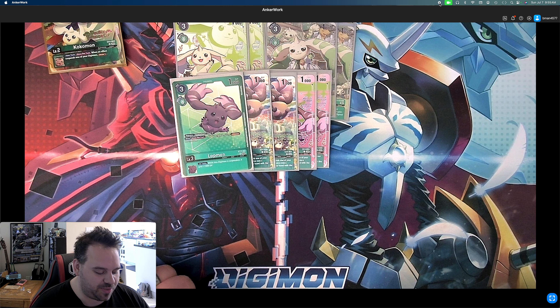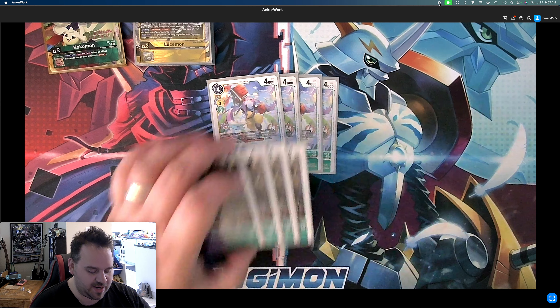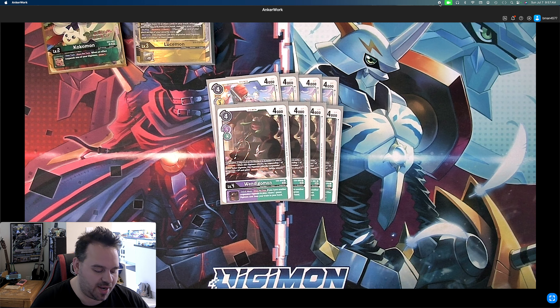We're playing four Turimon from EX4. He has Alliance, digivolves for two from a Lopmon or Terriormon, so always goes off for two. He's four cost to hard play, which isn't bad. End of attack inheritable: if you have another suspended Digimon in play, one of your opponent's Digimon gets minus 2,000. We also play four Wendigomon — again four cost to drop, two to play on a Terriormon or Lopmon. Digimon has Alliance, and end of attack inheritable: if you have another suspended Digimon in play, return one green Digimon card from the trash to your hand, which can be super good. We only play four total because of our level fives.